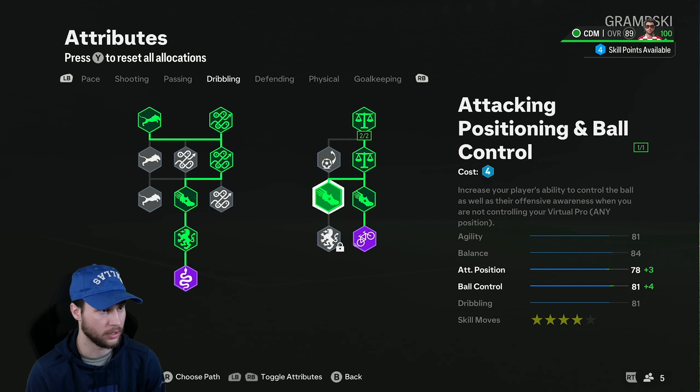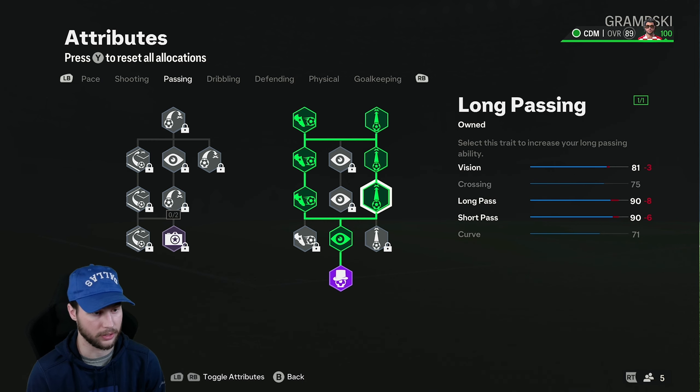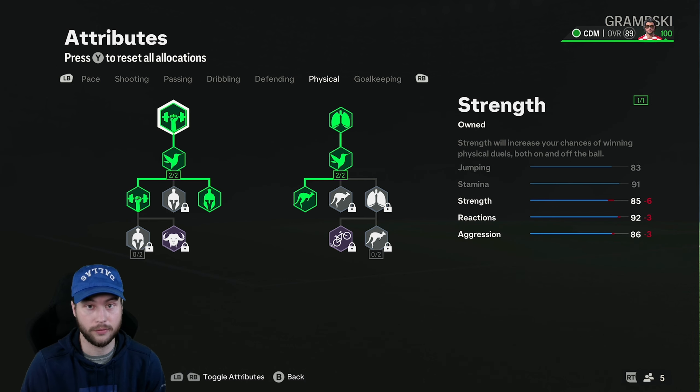I'm going to put it back to what I had with 90 Long Pass and 90 Short Pass. That's going to do it for this complete CDM build on FC24 Clubs. Let me know in the comments if you give this build a try — I'd love to hear how you liked it. Hit that Like button, and don't forget to hit Subscribe if you haven't already. As always, y'all have a great rest of your day. Peace out.